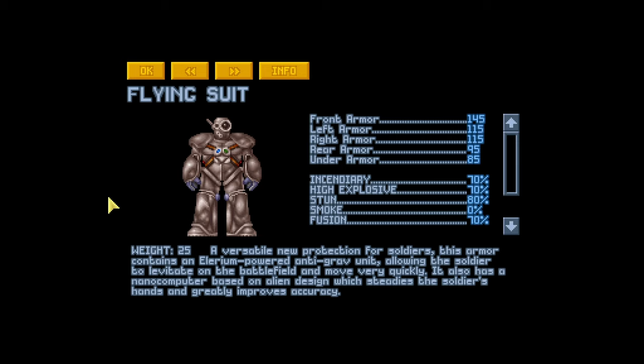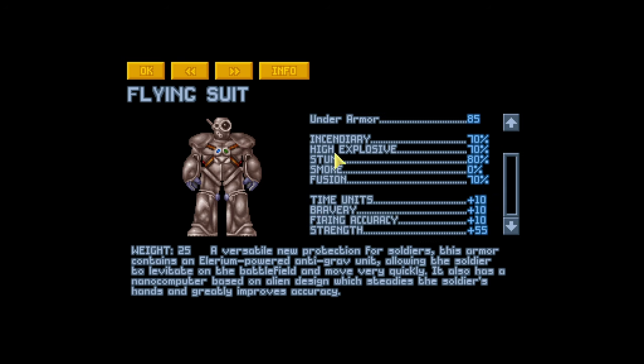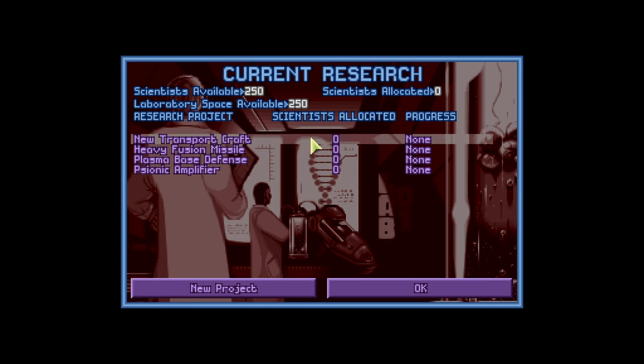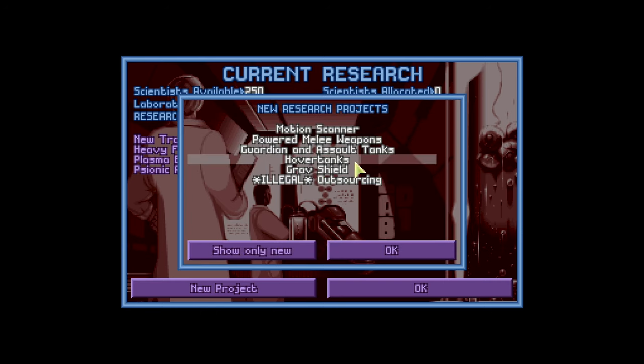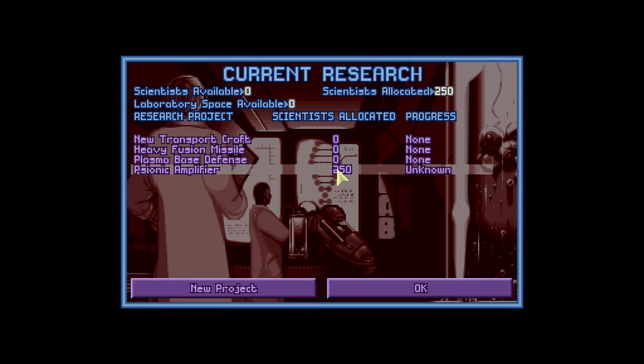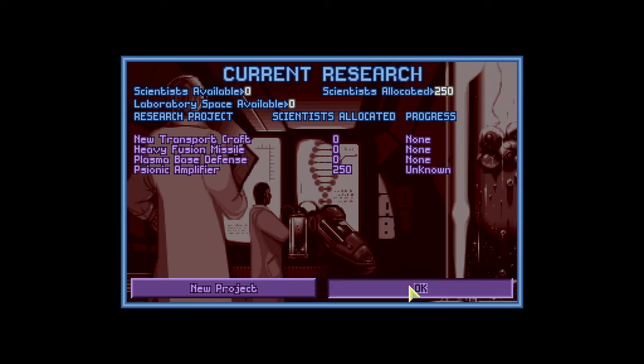The flying suit also has a nano-computer based on alien design which steadies the soldier's hands and greatly improves accuracy — the natural choice for sniping. Type classification is all unknown. That's all unknown on that one.